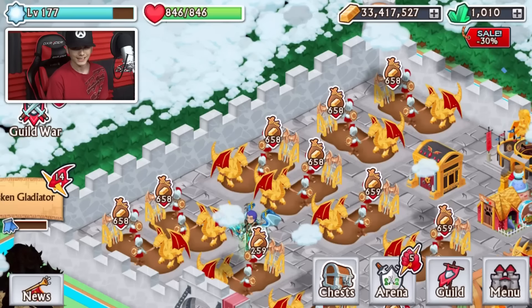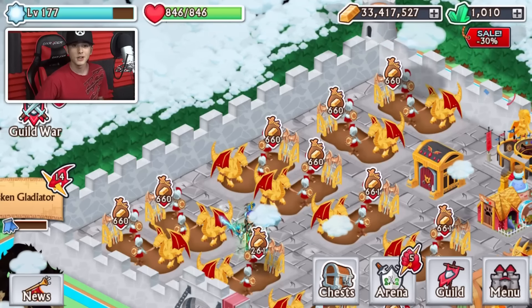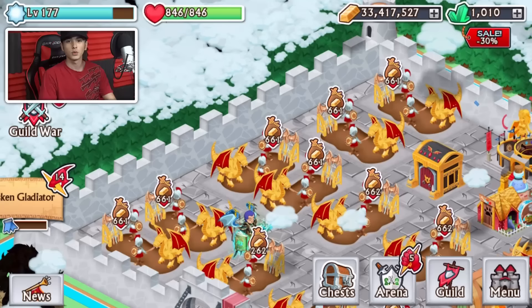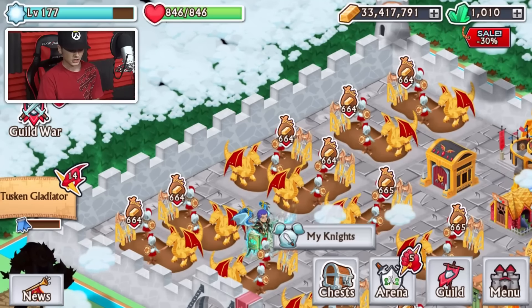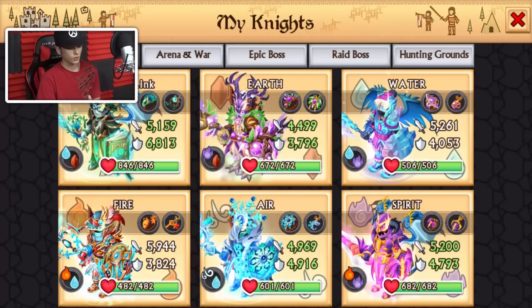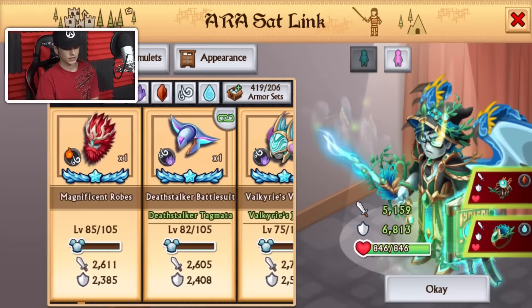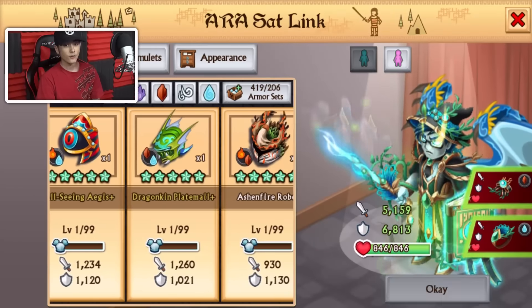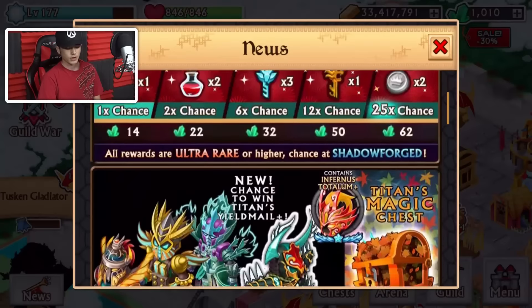What's up guys, Steven Groover here and welcome back to another Knights and Dragons chest opening video. Today we're going to be opening 52 chests of a 25 gem chest. We have 1010 gems. Thank you to Satlink for lending me his account — really appreciate it. He has a bunch of dragon forges, but currently doesn't have any shadow forges. That might change today — I think that would be pretty nice.